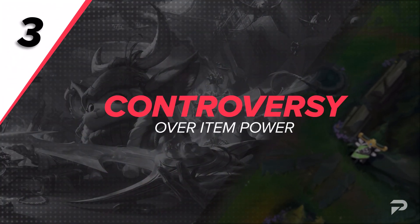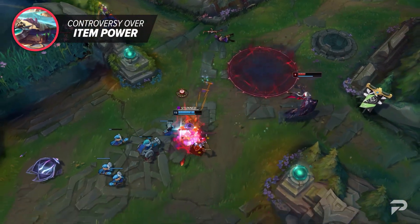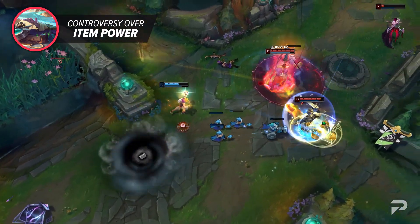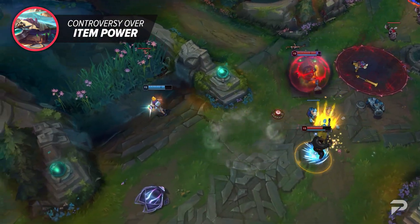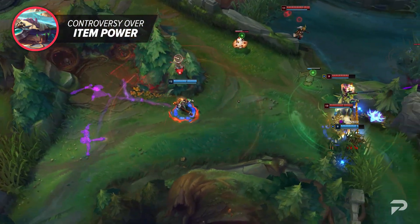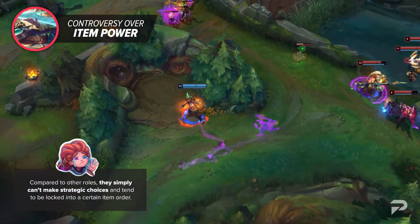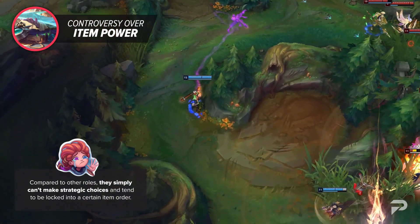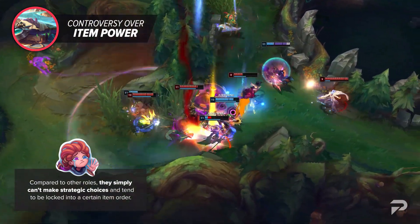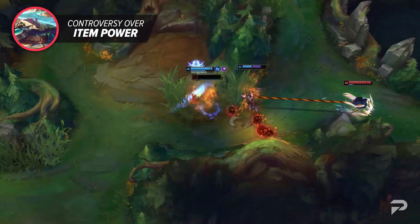We all know how vital items are to the game. Well, it seems that a lot of controversy has risen over the past few weeks regarding the current state of items — specifically the current state of mage itemization and Divine Sunderer. There is a large lack of itemization diversity when it comes to mages. Compared to other roles, they simply can't make strategic item choices and tend to be locked into certain item orders. It's extremely cookie cutter: mages pick up a mythic — which tends to be the strongest one in the meta — then gravitate towards Zhonya's before ending up with Void Staff or Rabadon's. If you're really lucky, you can look to build Horizon Focus, but at the end of the day, it's just more damage.